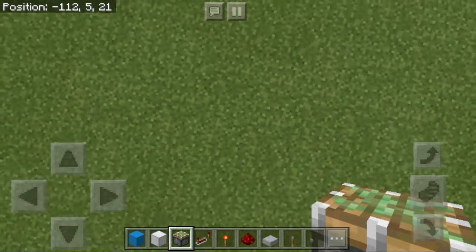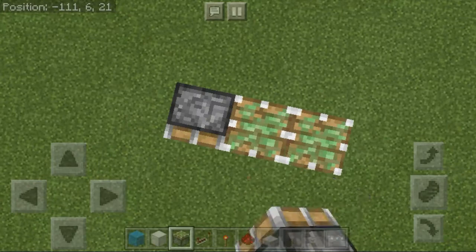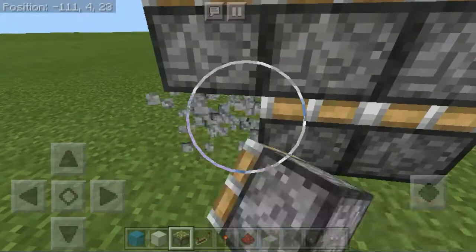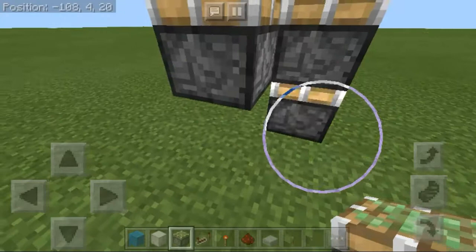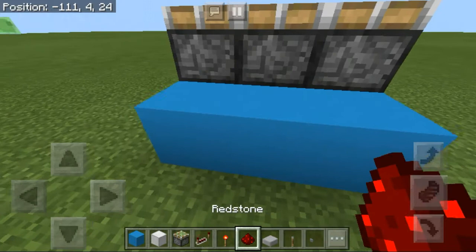We're going to start by making the 3x3 wall door. Put three sticky pistons facing up, then another three on top of them. Destroy the ones on the bottom so that the three sticky pistons are one block above the ground. Then go back and put two sticky pistons to create our double piston extender. Put a couple of blocks and connect the pistons using redstone.